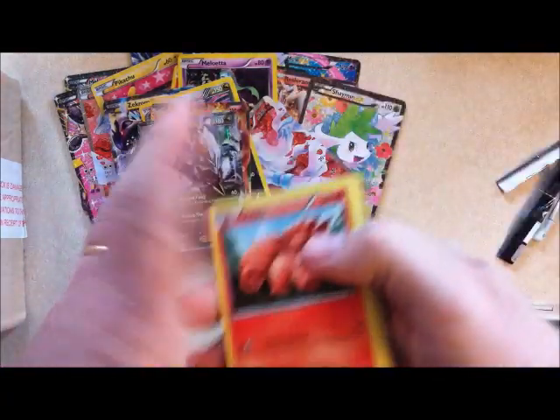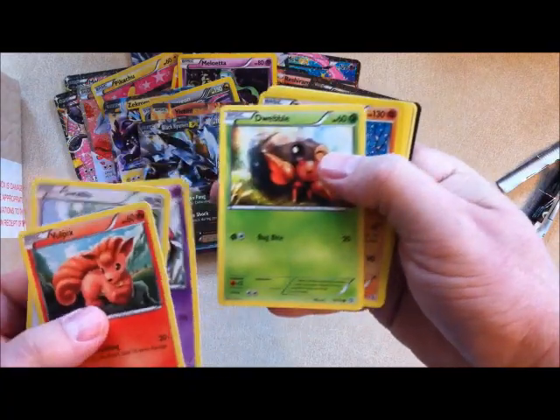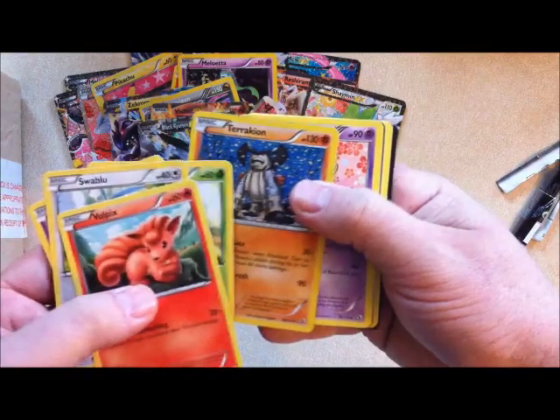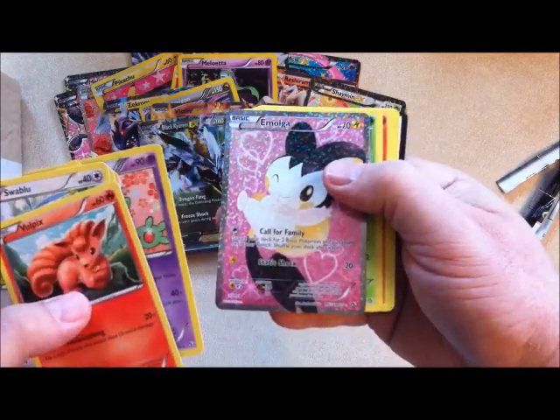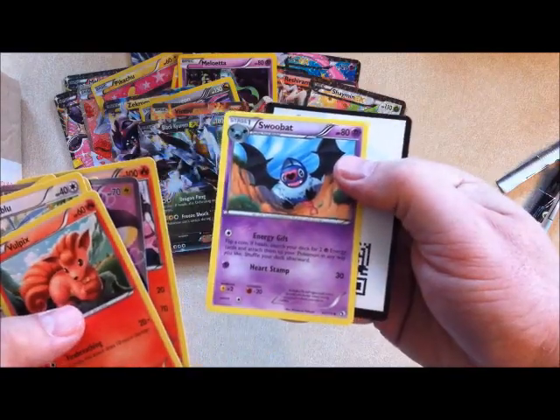Foongus, Swablu, Natu, Dwebble. Cobalion is a holo rare. Reuniclus, Emolga, Snivy, Pignite, and Swoobat. So that's the whole box.